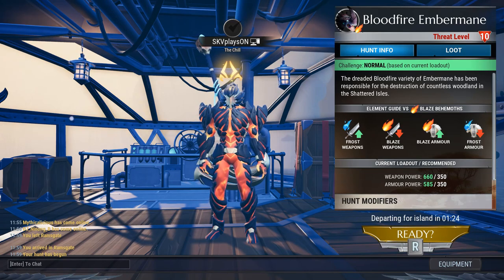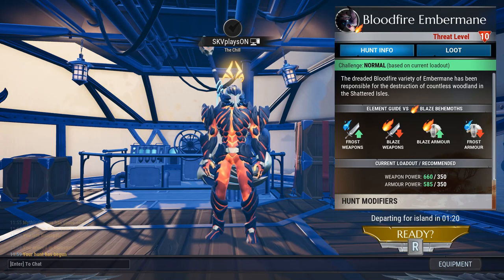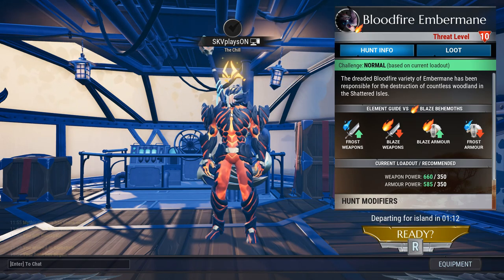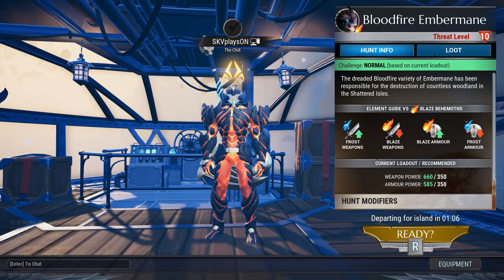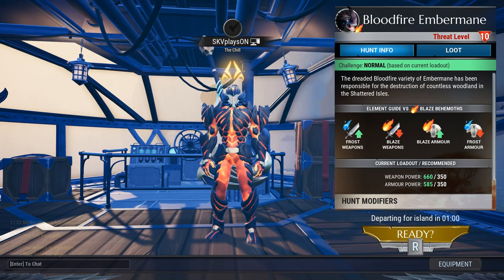Purchases from the Nintendo Switch eShop are now going to show up as quickly as you purchase them — you don't have to restart the game to see what you purchased. It's going to show up in your inventory as soon as you purchase it, no restart required.